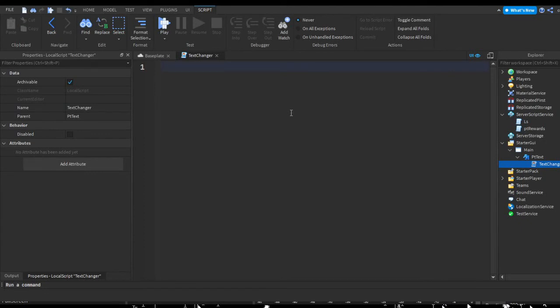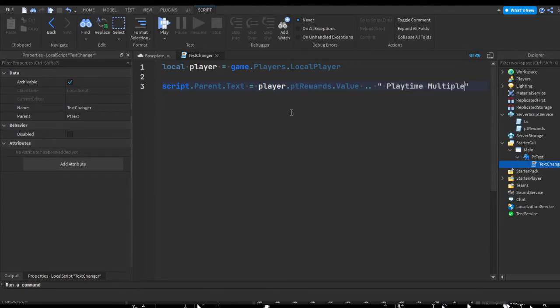In the LocalScript, remove the default code and do: local player = game.Players.LocalPlayer. Then set script.Parent.Text = player.ptRewards.Value .. ' playtime multiplier'. The two dots signify string concatenation, which lets us merge a number value and a string value into one, so we're appending the 'playtime multiplier' text after the numeric value.